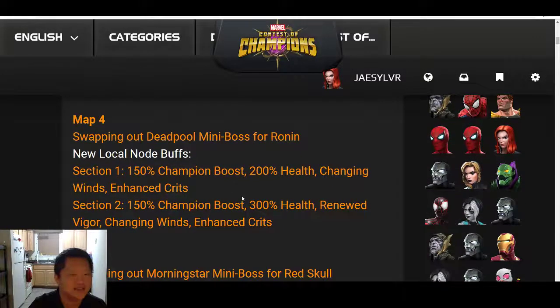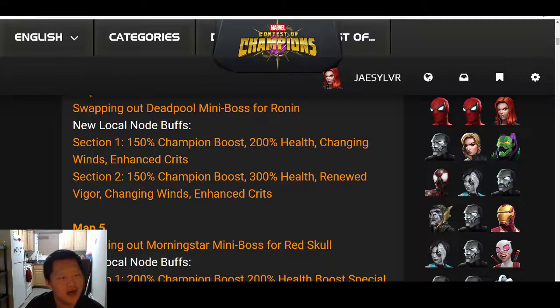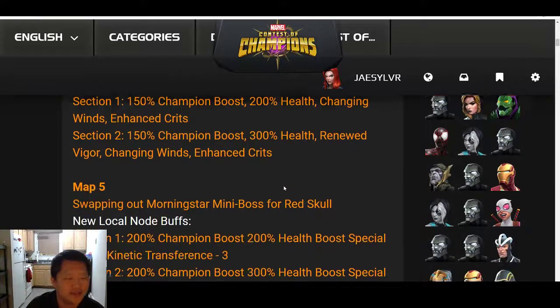For Map 4, the mini boss is being swapped from Ronin to Deadpool. Section 1 will have health boost, champion boost, Changing Winds, and Enhanced Crits. Section 2 will have champion boost, health boost, Renewed Vigor, Changing Winds, and Enhanced Crits.